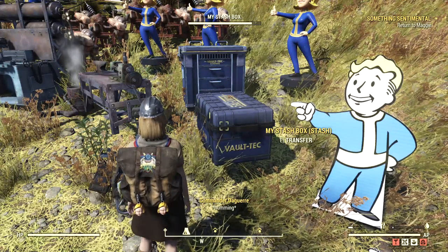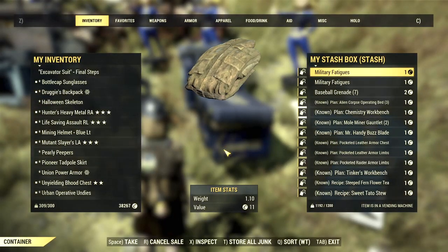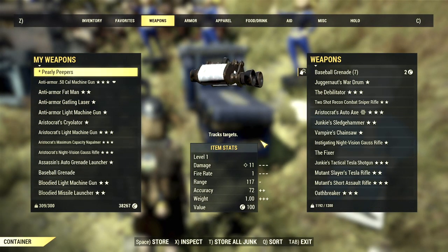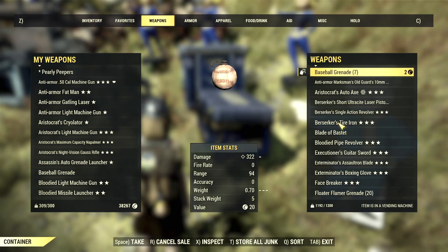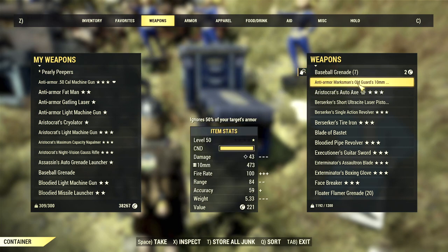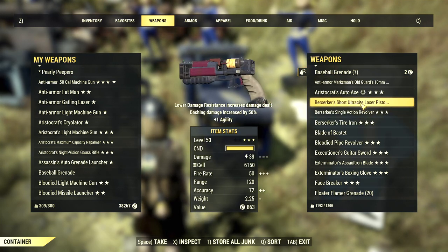Weapons can be pretty heavy, particularly fully upgraded ones, and can weigh around 15–20 pounds. And since you can't just leave them behind, reducing the weight to 10% of the normal weight makes a big difference if you want to carry several to cover different needs. Most weapon types have a weight reduction perk that affects them.